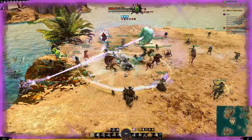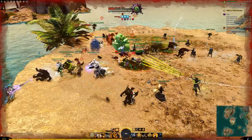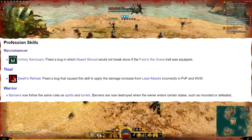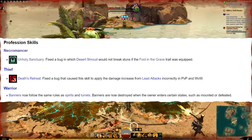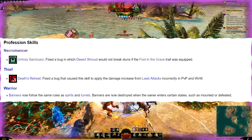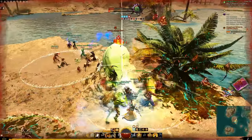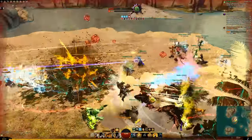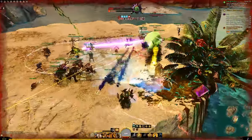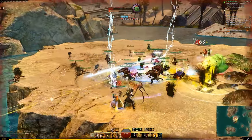Then we have Warrior Banners. These had an overhaul, and another little thing for the overhaul: banners now follow the same rules as spirits and turrets — they are destroyed when the owner enters certain states such as mounted or defeated. That's defeated, not downstate. I think they're just doing that to make everything uniform, and for quality of life. But the fact that banners now disappear when you're defeated is kind of a nerf, as some won't fail to notice.